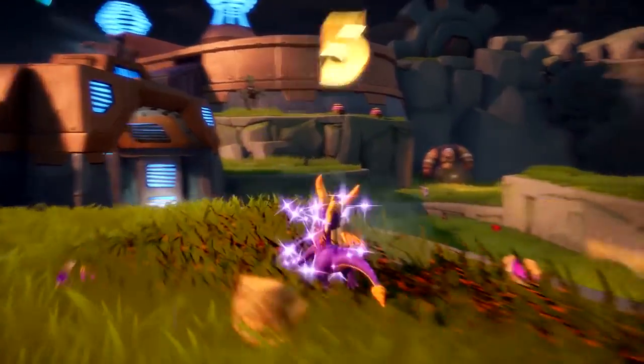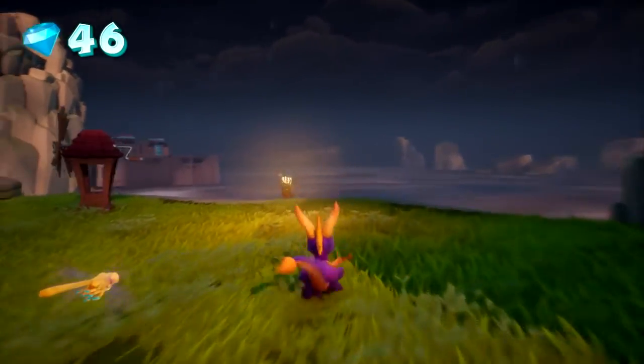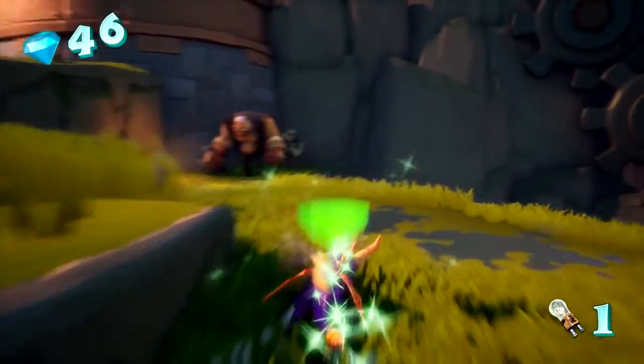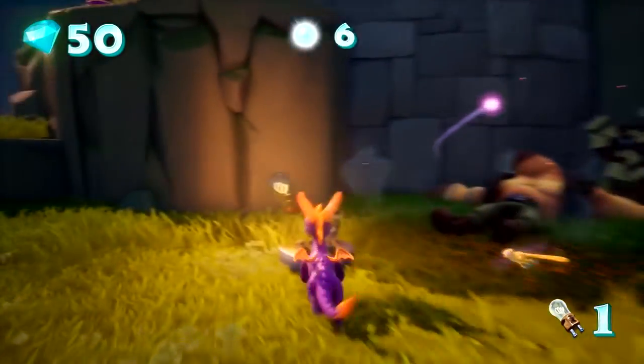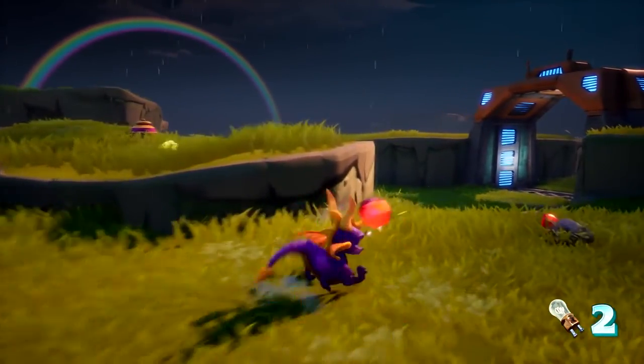Hurricos specifically is a great example of how the team at Toys for Bob has remained faithful to the original game's look and feel while enhancing the designs with additional details. We've got awesome lighting and visual effects and all these things that we're able to achieve on current gen consoles that just make this look amazing.